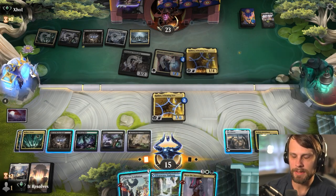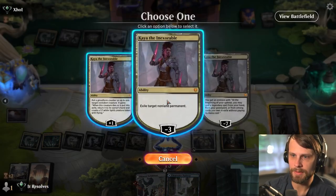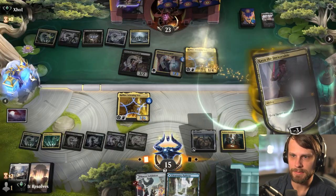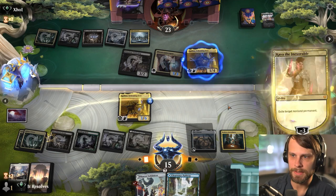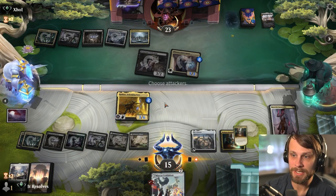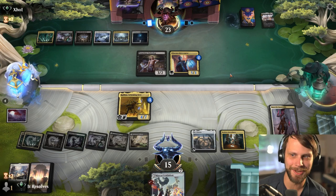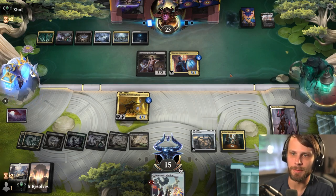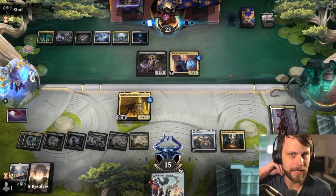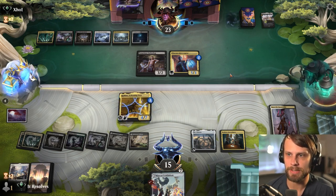They've got two mana available — I think we just play Kaya here. We probably have to exile something. It's probably just the Raphine. We can play the land, and I'm actually not going to attack — I do want to keep Kaya around. At this point we can just block the interceptor, so if they want to double attack the Kaya, we can block with Raphine, kill one of their things, they kill Kaya, but then we have Mascot Exhibition coming down.